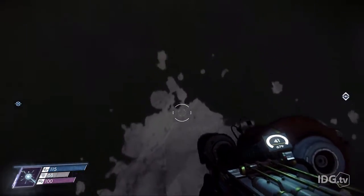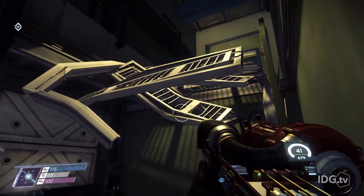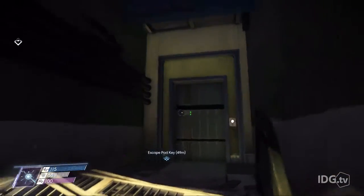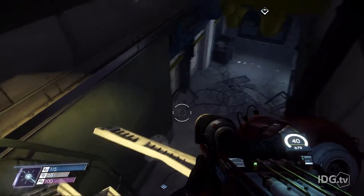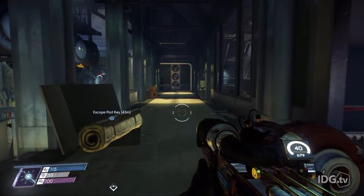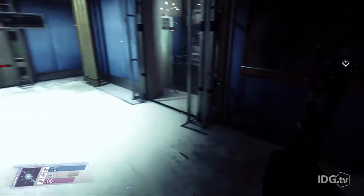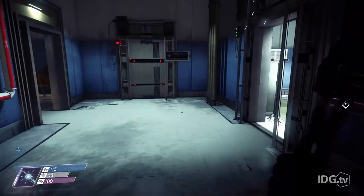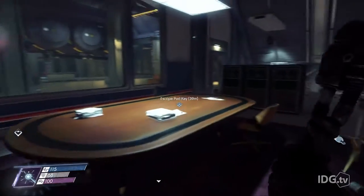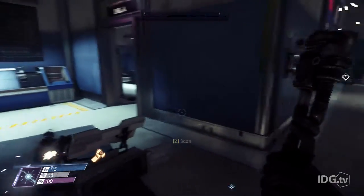It just looks like a space station. Space stations we've seen since like Doom 3 all sort of look the same. So I have this glue gun — it shoots glue onto the walls and you can use it to climb up walls. It's like a ladder gun. You can also use it to actually attack enemies, which is what I originally did, but then I found out you could put glue on the walls and climb up.